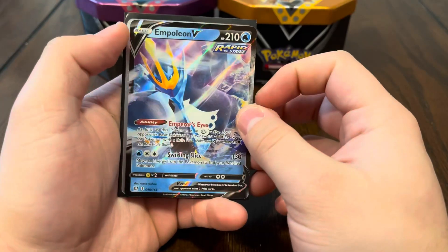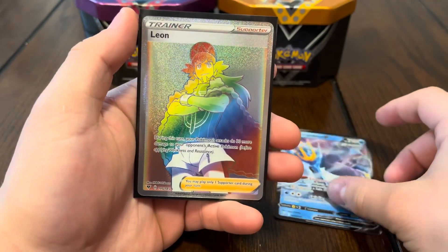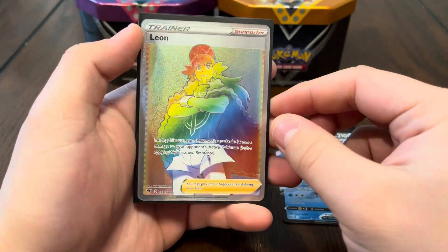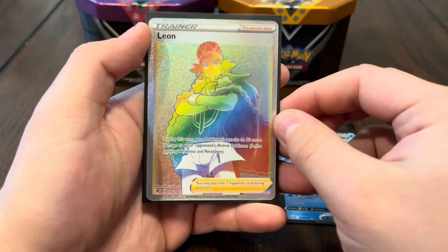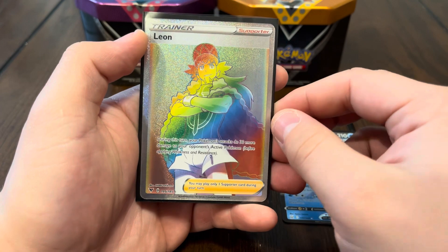All right guys, recap for the video: we got Empoleon V and then we got the Rainbow Leon. Out of a ten dollar tin, that's not bad at all. That's going to be it for this video — if you guys enjoyed the video please like, subscribe, and comment, and we'll see you guys in the next one.